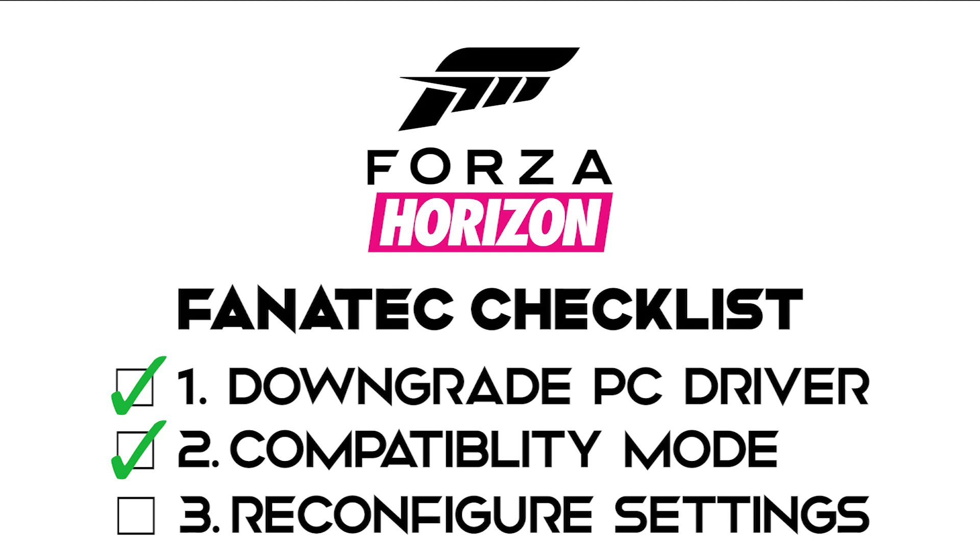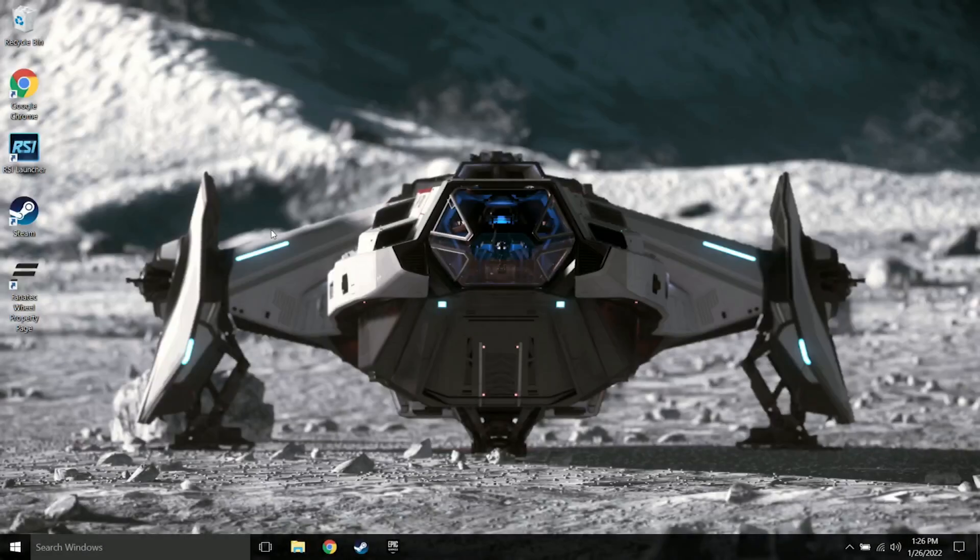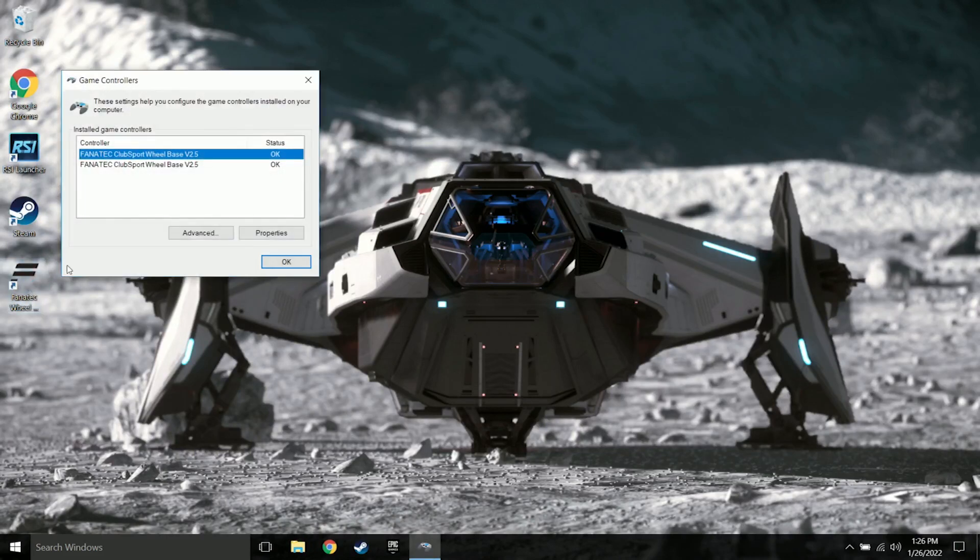Finally, you will need to reconfigure any of the wheel settings that you had in the Fanatec software before it was uninstalled. There are two different ways of doing this. One way is to configure these settings through the PC driver software. To do this, you can click on the desktop icon, select the wheel, and press the properties button. It is normal for there to be two wheels listed, so if the first one doesn't pull up the configuration pane, try the second device listed.